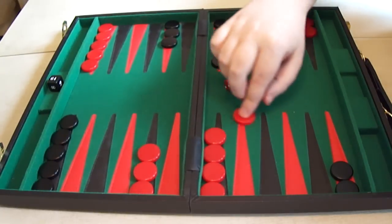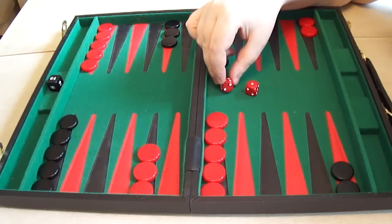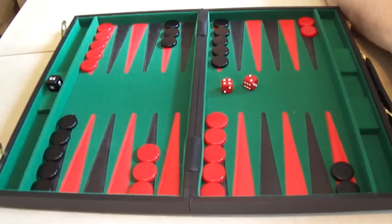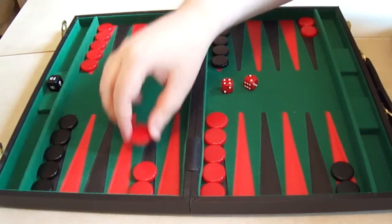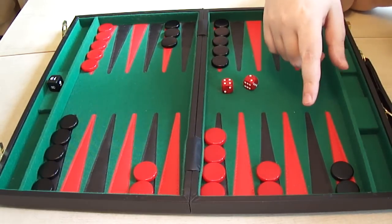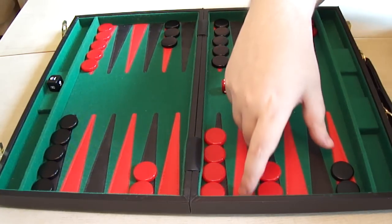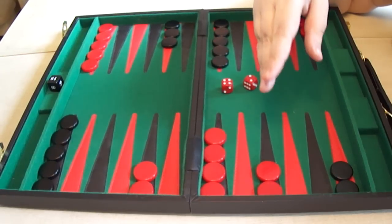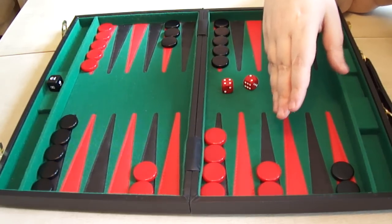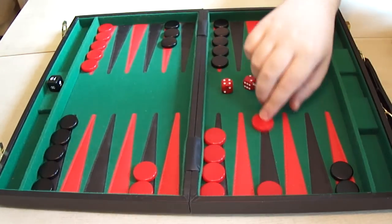The next move, nearly as good as the 3-1 but not quite, is the 4-2. Again, there's not really much choice to be made here — it's a pretty obvious move. The 4 in from here and the 2 down from here. Again, it makes a point in your home board for all the right reasons that made the 3-1 good. Not quite as good as the 3-1 because you have a gap here — it's not forming a prime at that point. But it's still the next best option. All the same things that are good about the 3-1, apart from making a prime, apply here.